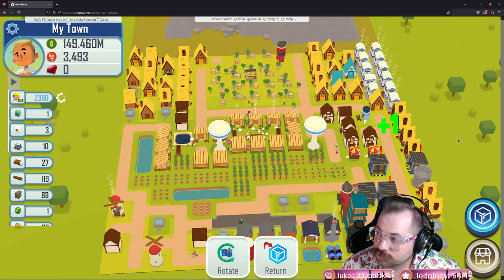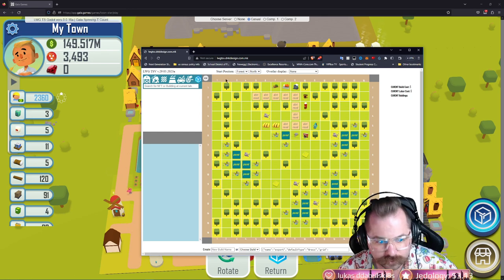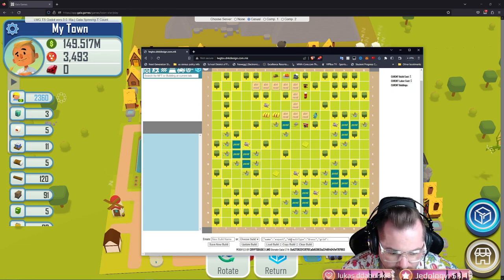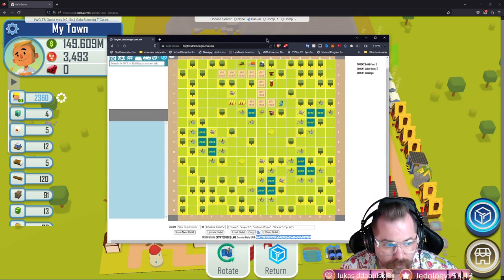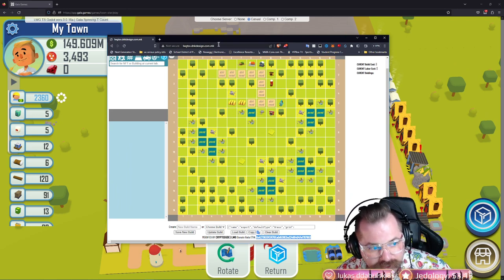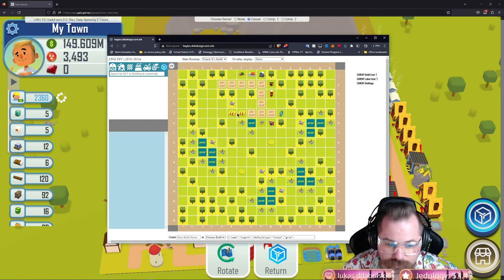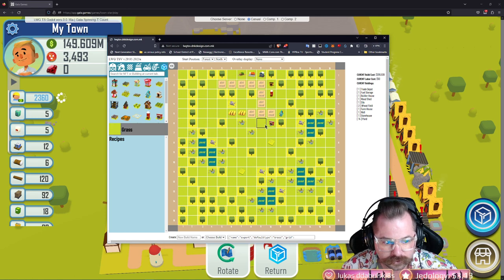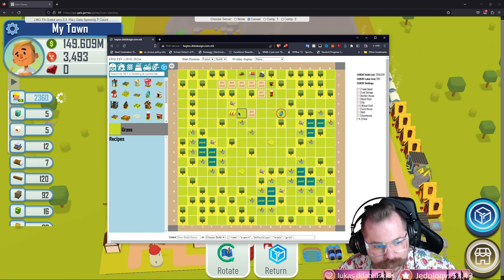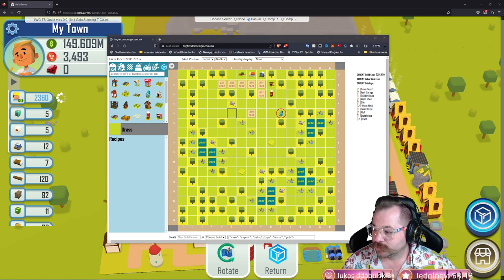I also wanted to share the visualizer that Crypto Dude has made — a Town Guide. If you want to donate to Crypto Dude for all his hard work there's a donation link at the bottom of the site. The website is lwgtsv.dnkdesign.com.mk — hard to remember, so I'll post the link in the description. We have a fully functional Town Guide for you to plan your builds.